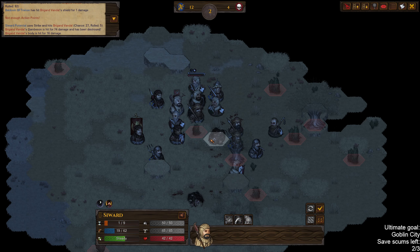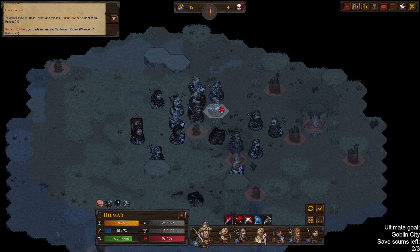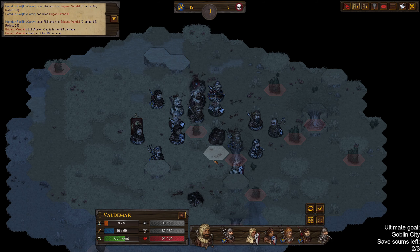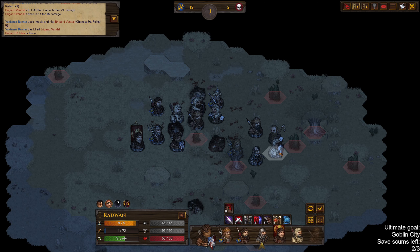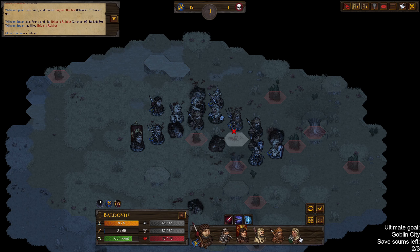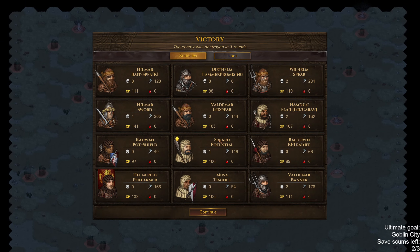Let's go. You're already fleeing — let's just go for the kills. Valdemar racking up kills in his first fight — quite nice. One more. Sivard gets a level up. Get some loot. Sivard level three — let's get the hit points and melee skill. Also pick up Nine Lives.